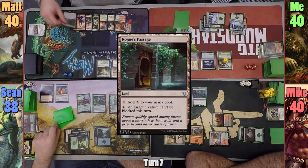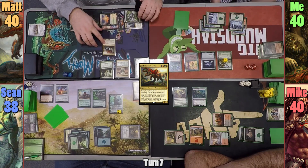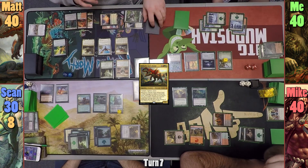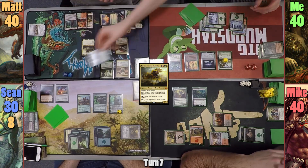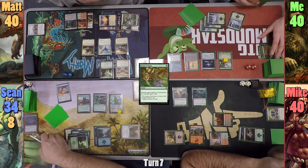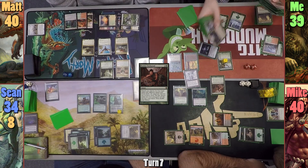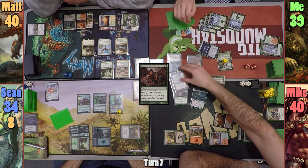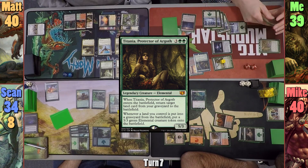Matt phases in on his turn and plays a Rogue's Passage, then brings out Gishath himself and swings at Sean. Sean decides to take 8 rather than lose his creatures, and Matt begins to flip cards off the top. Matt only hits two dinos off the triggered ability, but one of them is a Kana, which is pretty okay. At the end of Matt's turn, I cast Nature's Claim to destroy Leyline of the Void, then crack my Wooded Foothills, and finish off with Realms Uncharted. I grab Glacial Chasm, Ghost Quarter, Inventor's Fair, and Command Beacon. Mike gives me the Fair and Beacon while I dumpster the Chasm and Quarter. I play Command Beacon as my land for turn and cast Titania, who brings back my Wooded Foothills.